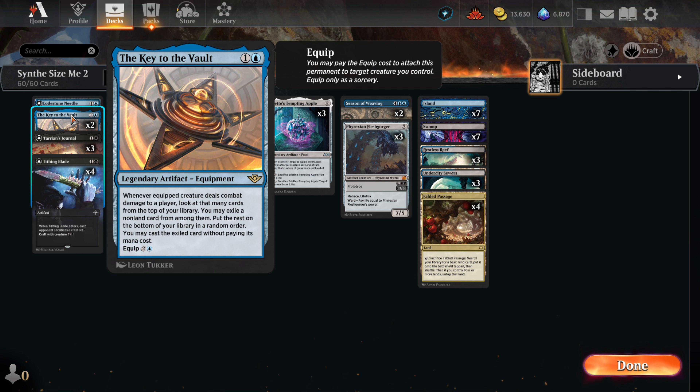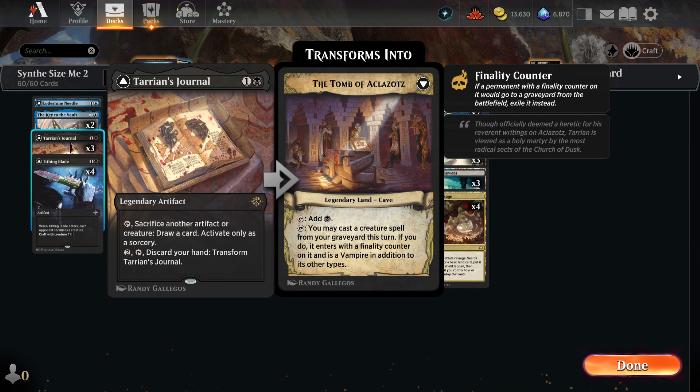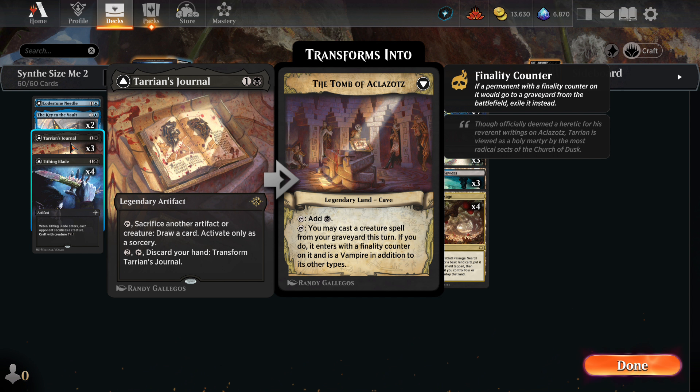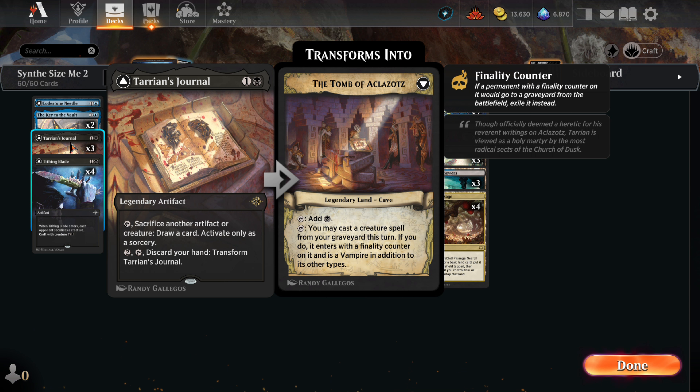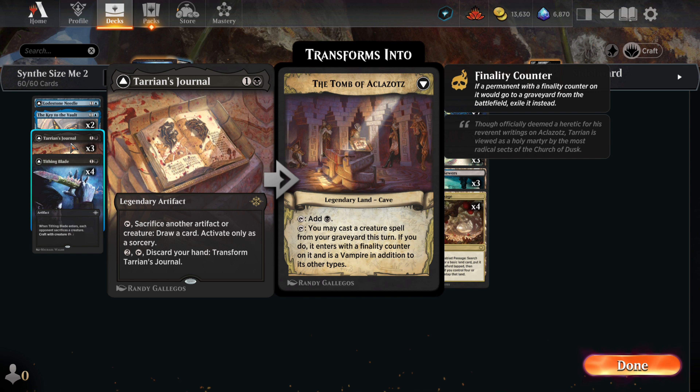The Key to the Vault is an equipment that can help us find any piece we need out of our deck. Equip this to one of our Robot Overlords and get in for a big hit, and we can find more Synthesizers or a Duplicator. It doesn't improve the stats of the equipped creature, but our Robot Overlords are usually big enough to not need boosting. Tarion's Journal is our card draw and sacrifice outlet. We can use it as hand acceleration, but we also aim to use it alongside the Esoteric Duplicator to build up Robot Overlords with token copies of our three mana artifacts.